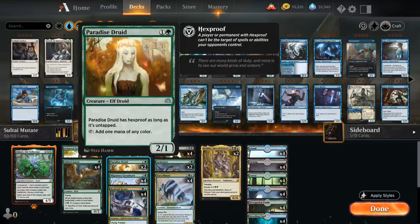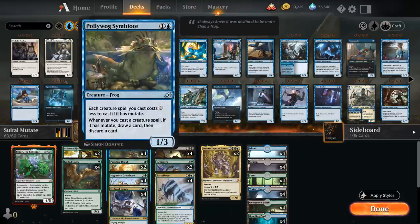We also have 2 copies of Paradise Druid as another 2-mana ramp creature that can still be mutated onto and will keep Hexproof as long as it's untapped. And then the full playset of Polywog Symbiote, another important card in mutate decks — a 2-mana 1/3 that makes mutating and playing creatures with mutate 1 cheaper. Whenever we cast a creature spell with mutate, we draw a card and discard a card, so we can get rid of extra lands or mana creatures we no longer need in the late game.